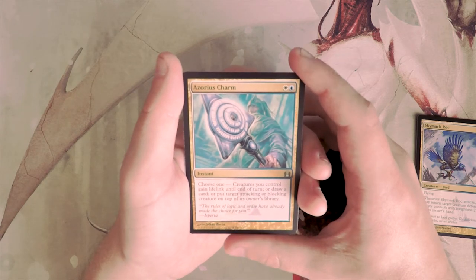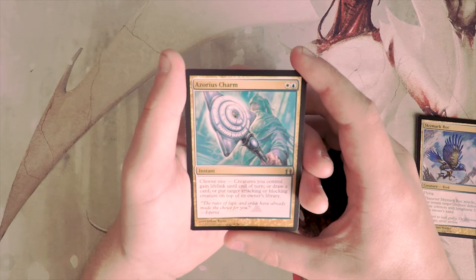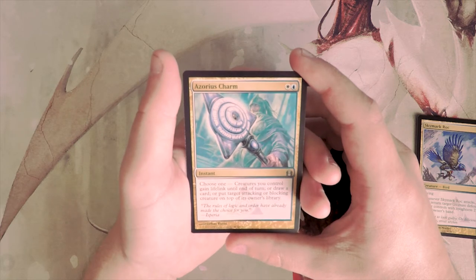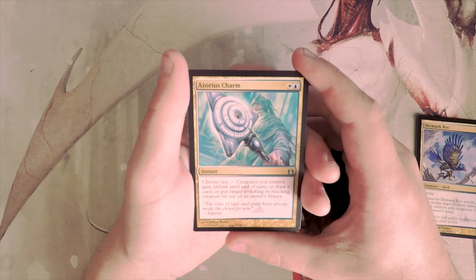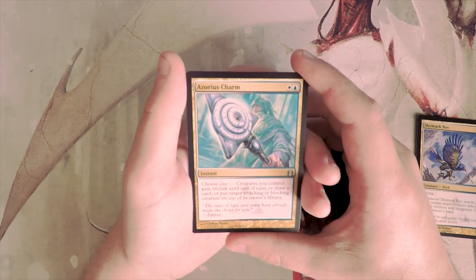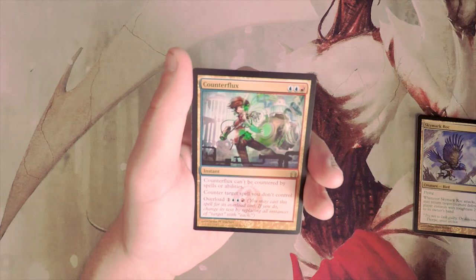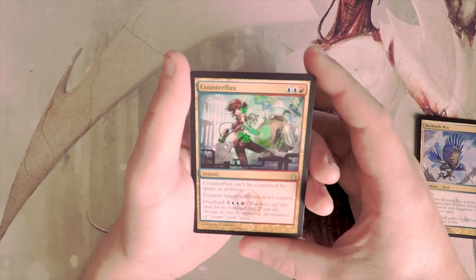Azorius Charm is great — a white and a blue for an instant. You choose one: creatures you control gain lifelink until end of turn, or draw a card, or put an attacking or blocking creature on top of its owner's library. I love that this is very versatile and actually just really powerful. I still think I would take the Roc over it, but I would definitely want this card in the same deck.